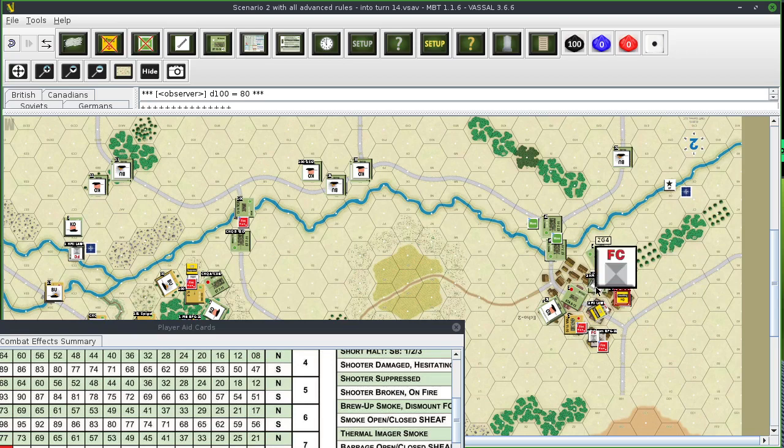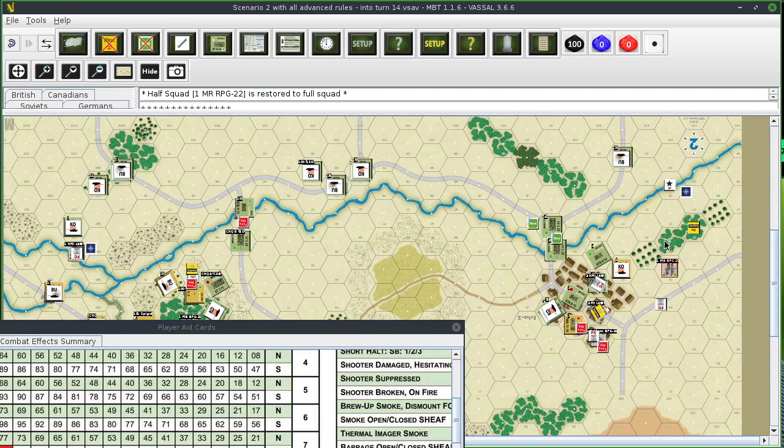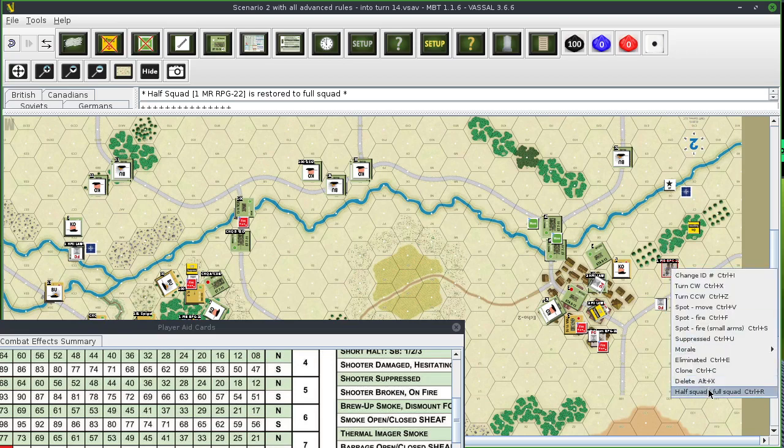Now this unit - it's not suppressed. So it's going to be the same odds. And that causes this unit over here to do casualty reduction - if they haven't already been reduced. No, they were already ahead. Good shooting.